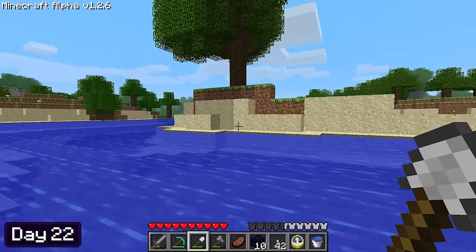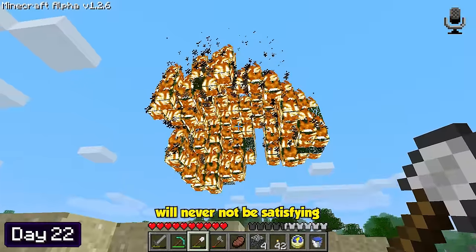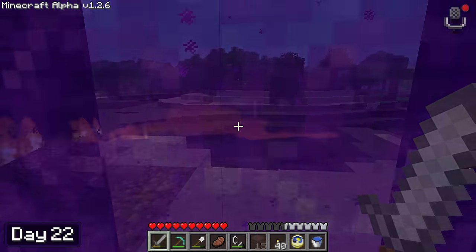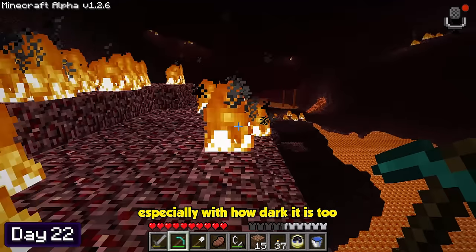In the morning of day 22, I went over to this small island near my sugarcane farm and chopped down the massive tree that was on it. Watching leaves burn will never not be satisfying. I placed down my nether portal and entered the purple abyss. Whoa, this place looks so empty — it kind of makes it even more spooky, especially with how dark it is too.